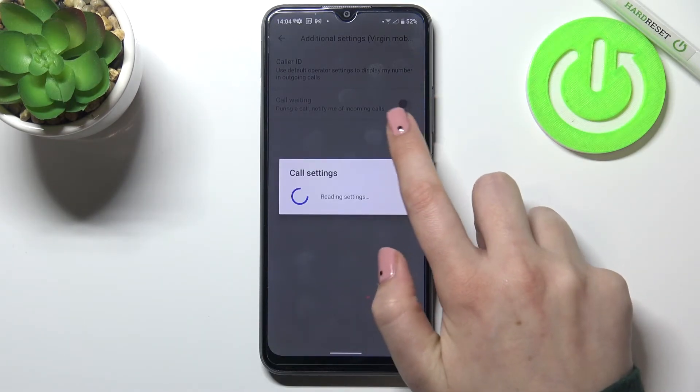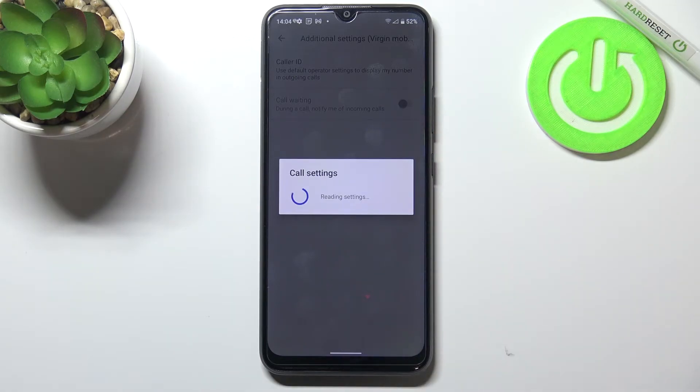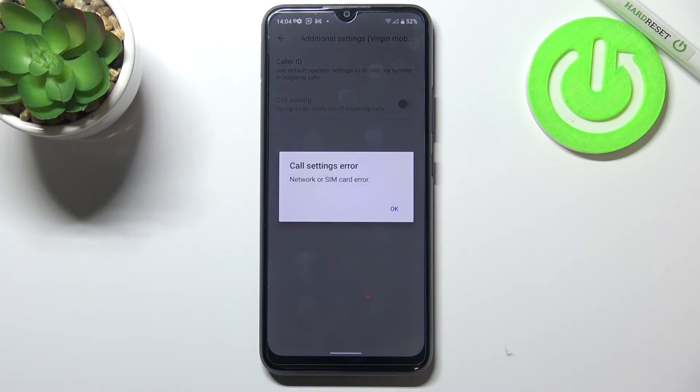All you have to do is simply tap on this switcher. When the dot is on the right side, it means that call waiting is enabled and activated, and your device will notify you about any other incoming call if you are currently on another call.